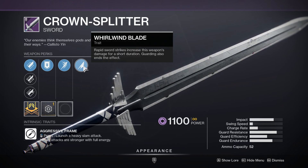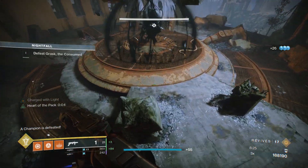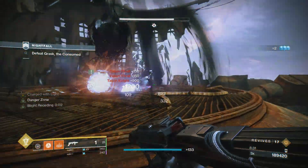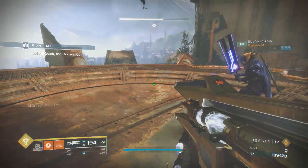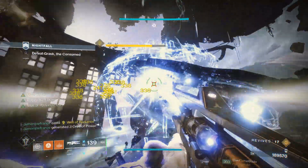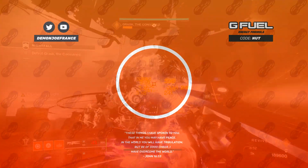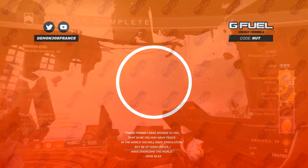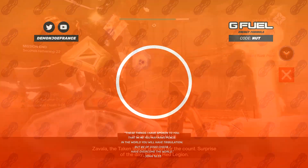With Crown Splitter out of the way, that's going to do it for today's video. Keep in mind you have until Tuesday's reset to visit the gunsmith and grab any of the rolls showcased today. As a TL;DR: First In Last Out is a definite grab for newer players, Eternal Blazon is 100% a grab for all players, and Crown Splitter is a grab for Titans. Thank you all for watching — I apologize for the late upload as I haven't been feeling the best. Let me know what you thought in the comments, feel free to ask questions, and I'll see you all next time.